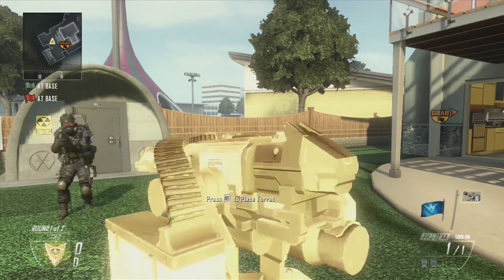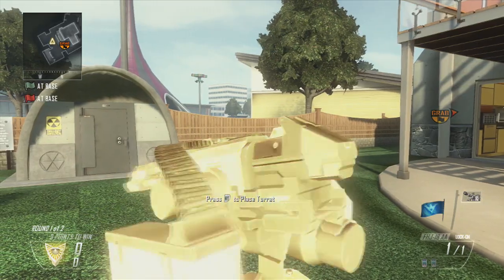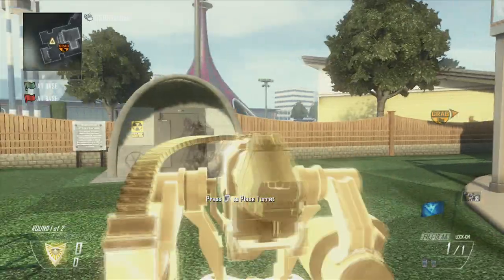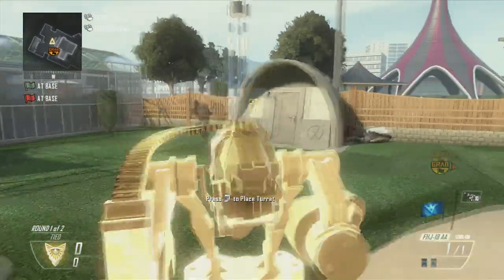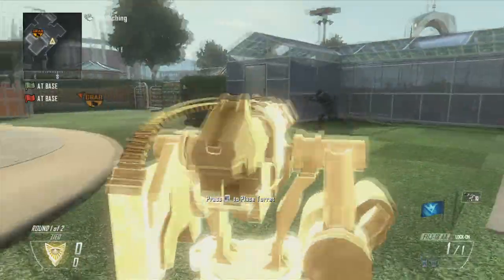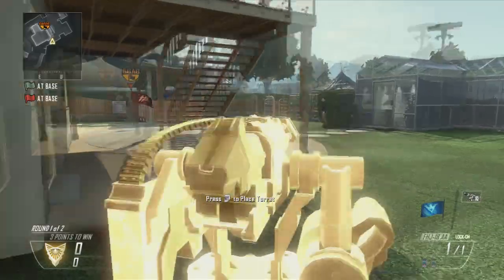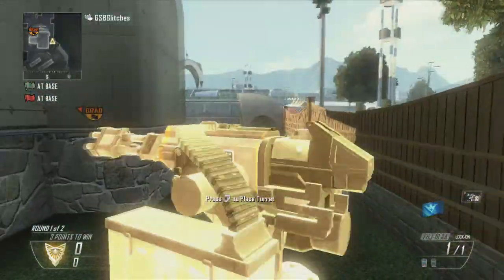So once you've done this, you're going to walk back up to the Sentry Gun, and you're going to go to where it says press X to pick up the Sentry Gun, but basically you're just going to simply press Y, and then right after you press Y it should go into a black screen, but you're going to press X again and hold that right after you press Y so that it picks up your Sentry Gun. It should go into a black screen, go out of a black screen, go back in, and go out again.